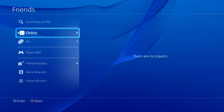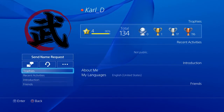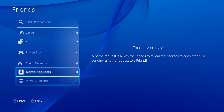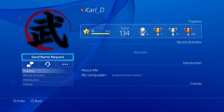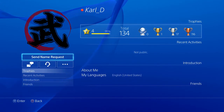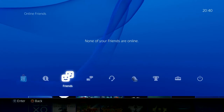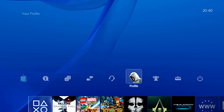The friends list is straightforward. It details a friend's profile, trophy count, recent activities, and introductions. You can also view friend requests, search by name, and block players. A notable new feature is that Sony is pushing real names — when someone sends a name request, their actual name displays alongside their username, creating a different level of connection beyond just gamertags.